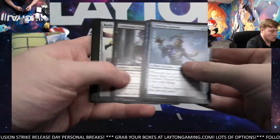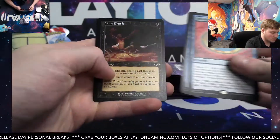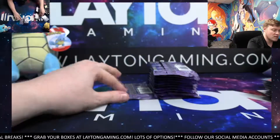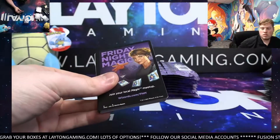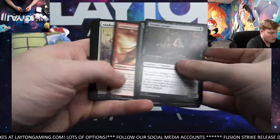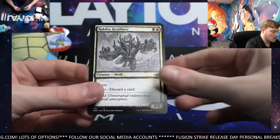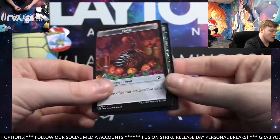Mountain. Inevitable Betrayal. Counterspell. Another Bone Shards Retro. And Hunting Pack foil uncommon. Grim Harvest. Plains land card. Rare. Bone Shredder uncommon and Tragic Fall — not bad, foil common. Food Token.